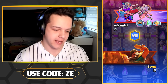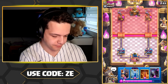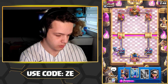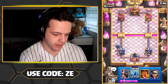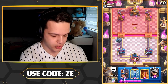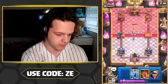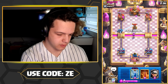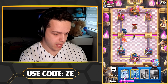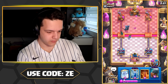Oh my god! Boom — Miner got obliterated. PEKKA, Dagger Duchess — Miner doesn't even get one shot off. Go for a little Prince here. Damn. Dagger Duchess — I don't know why I'm even defending, I genuinely don't even know.